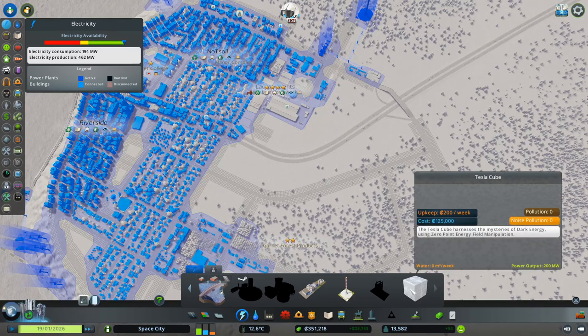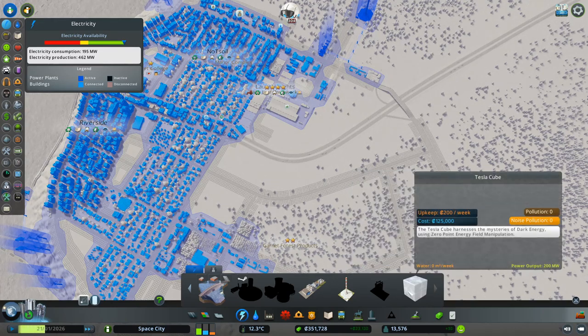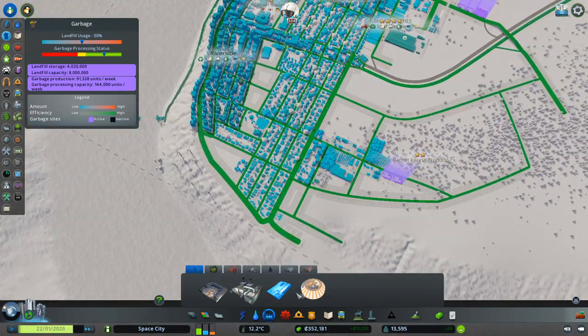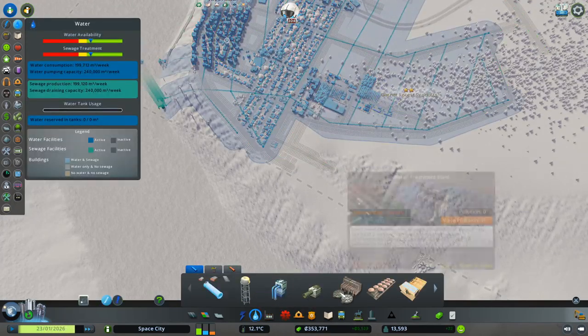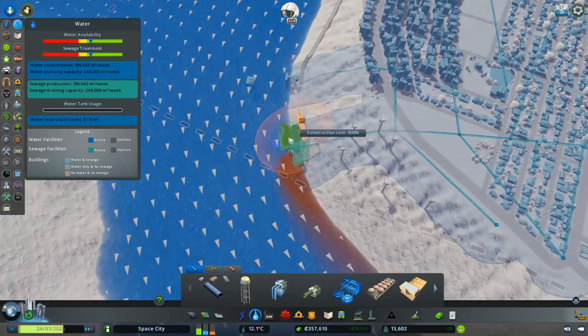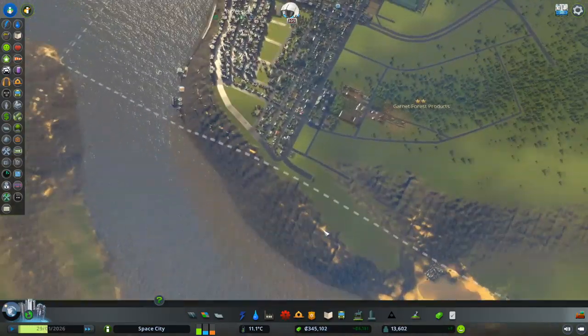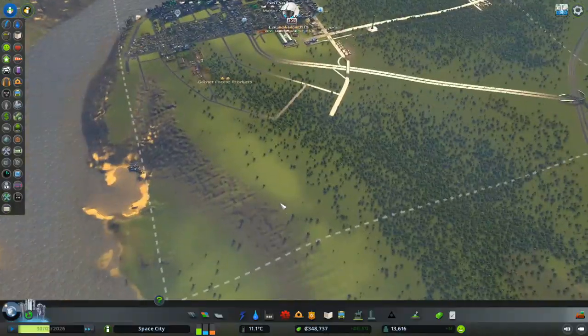We've suddenly got a lot of budget. Got enough for the Tesla cube, but that's not very — I guess it's too cheap really for the power it puts out. We'll make that later in the game. Maybe we can do water treatment now? Yes we can — so that's one thing we absolutely need. Do disasters only happen on certain maps? Only on the disaster maps or something? We've got a lot of room to expand, but we don't have a huge population.